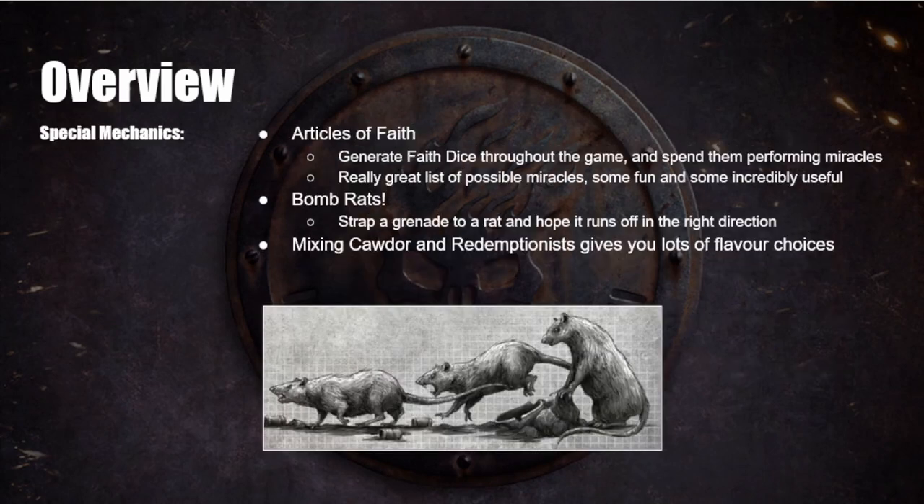Special mechanics for House Cawdor: first up, Articles of Faith. You generate faith dice throughout the game and then spend them to manifest miracles which give you in-game bonuses. You have a great list of possible miracles, some fun and some incredibly useful. You also have bomb rats — you put grenades on a rat and hope it runs in the right direction. It's very Necromunda but can be really strong as rats can move through obstacles and go around corners.